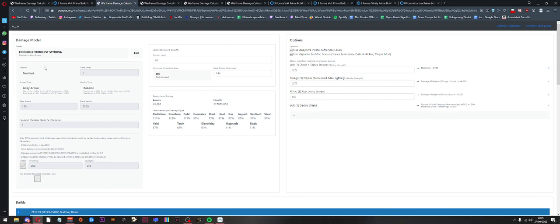Our target here is an Eidolon Hydrolyst limb. We're assuming armor reduction with Vauban of 144 — that would be a perfect strip, 150 would be an over-strip into red health, and 108 would be a normal strip. We're going to look at all these scenarios. Our assumed buffs are 272% strength, Shock Trooper, and Eclipse.